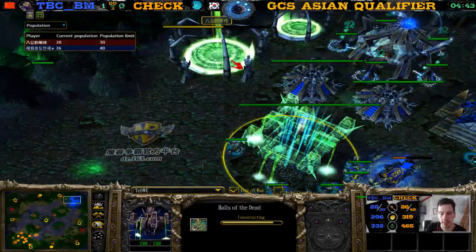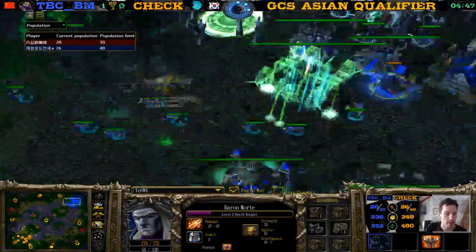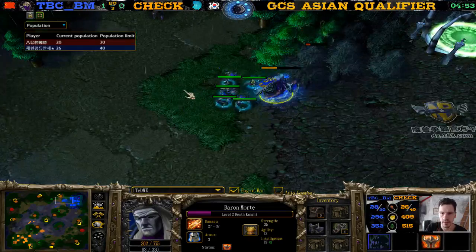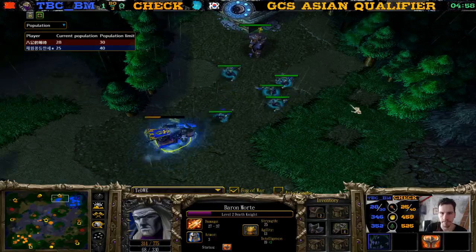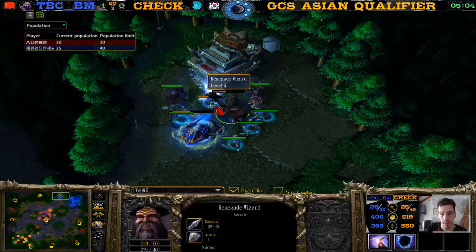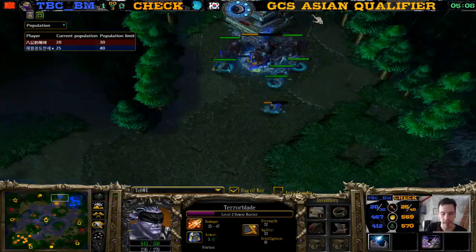Maybe Tinkers too — we'll see. I haven't seen TBCBM play with Tinker much against Night Elf. When we watch Happy play, he goes Tinker against Night Elf all the time. I love it too. Now here comes the Demon Hunter again — it's gonna get Coiled. No, he Mana Burns in the face!